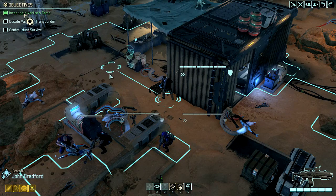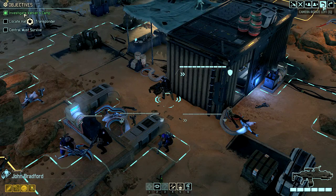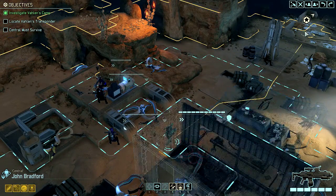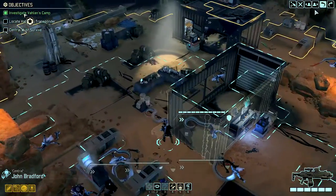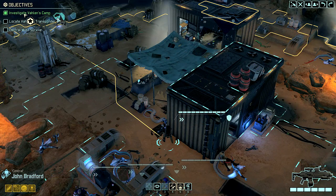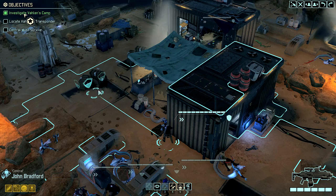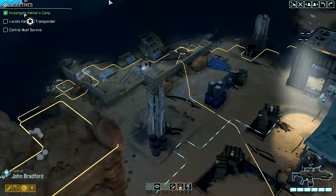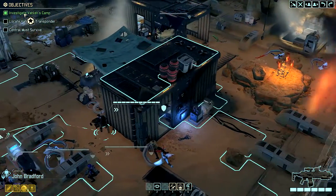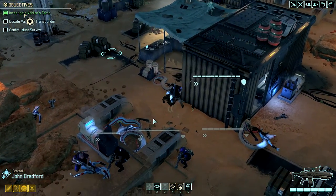Hi, this is TapCat and welcome back for part 9 of Let's Play XCOM 2 with the Alien Hunters DLC. We are in the midst of investigating this alien nest, or Valen's camp as they call it. We need to keep pushing forward — we're ultimately trying to get there, where I'm sure we will be greeted warmly.